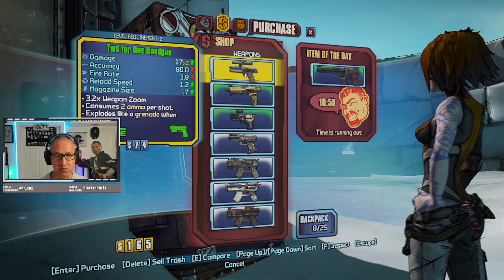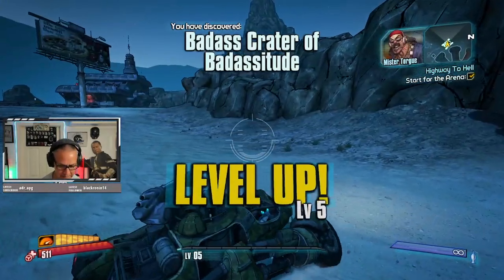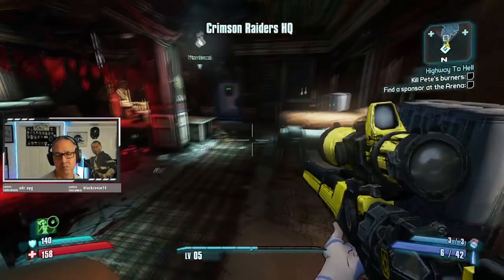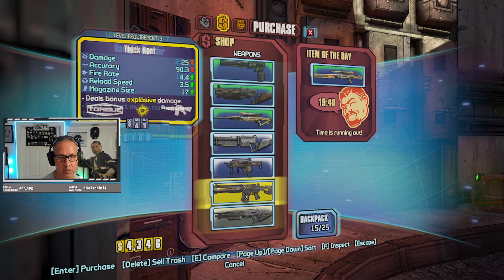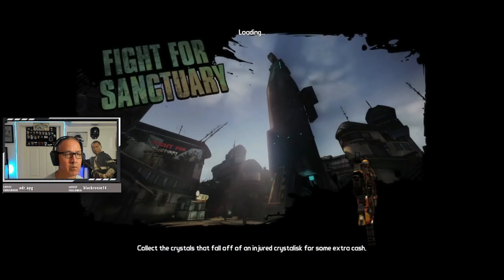My routine is: get to Lyresburg and grab level 3 gear including a shield. If a fire weapon is available, I grab it. Then hit every DLC for the Discover New Areas XP — except maybe Hammerlock, which can be more trouble than it's worth — and do Tannis's door-opening mission at the Peak. That gets us to level 5 and our action skill. Then a few quick vendor farming runs at the Lilith DLC for level 5 gear. It's RNG-dependent and weighted towards level 7, so it may take a lot of tries. A word of caution: the machines are only available during that first Repel the Assault mission, which is time-limited to about a minute.